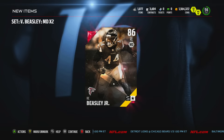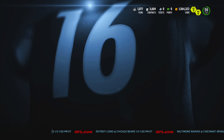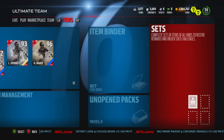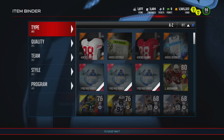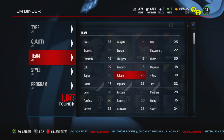There he goes - Vic Beasley Jr. He is a right end, and we do already have one at right end. For those who don't know, Mario Edwards Jr. is also a right end, so obviously another right end, but we'll see what we can end up doing with him. Let's go ahead and take a look at his stats.